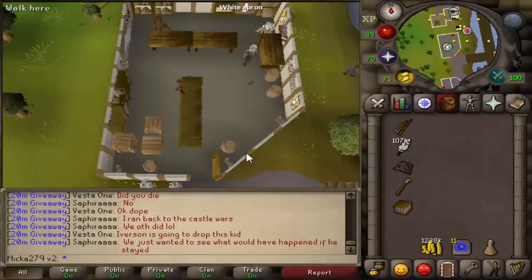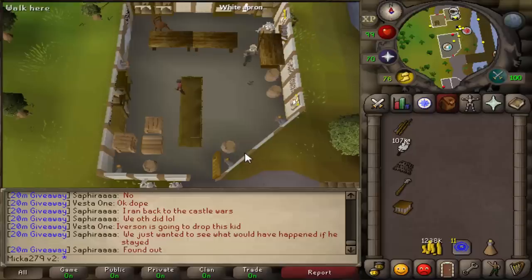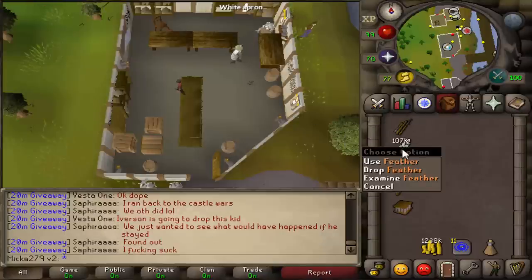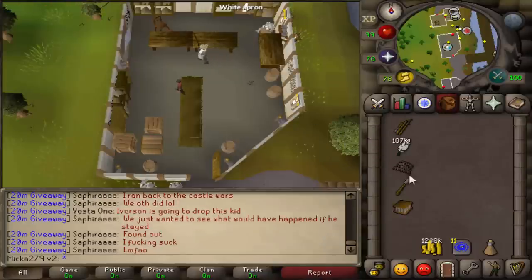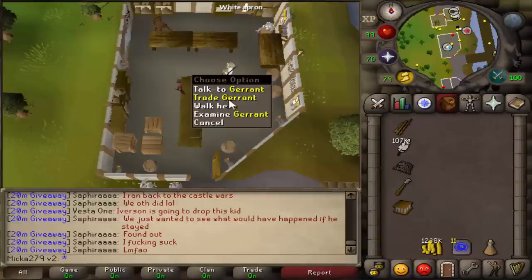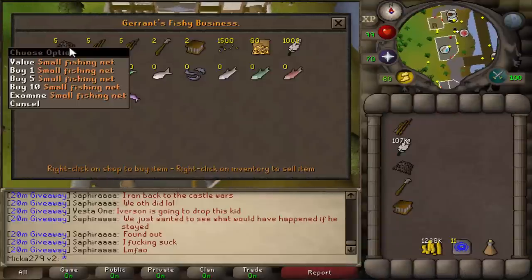Hello everybody and welcome to my 1 to 99 fishing guide. The items we're gonna need are a fly fishing rod, a lot of feathers, a small fishing net, a harpoon, and a lobster pot. Those items can all be bought from Geraint right here in Port Serim.